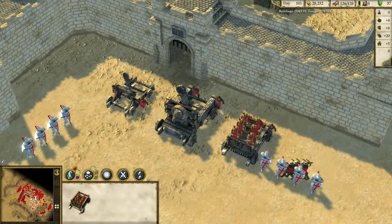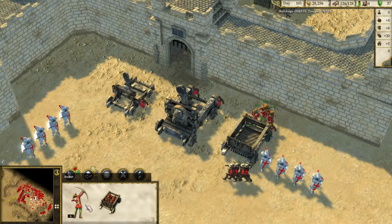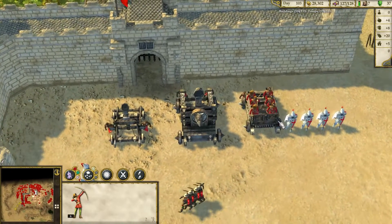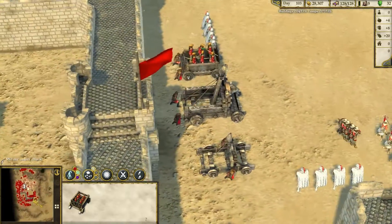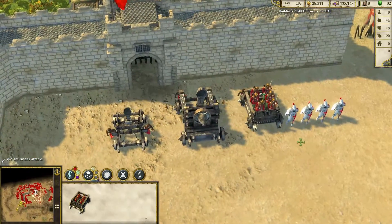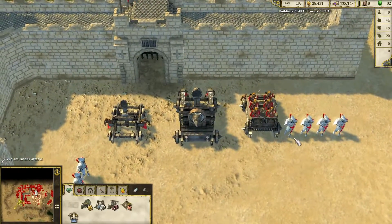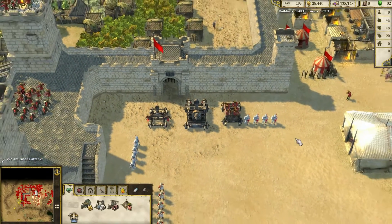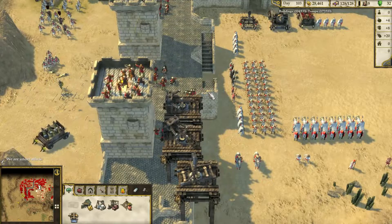Hussit Warwagon. It is a cart that you can fill with archers or crossbowmen. In order to kill the archers inside, you have to destroy the cart first. This is a really useful thing during sieges of castles with walls full of archers, because your archers can shoot and move at the same time.